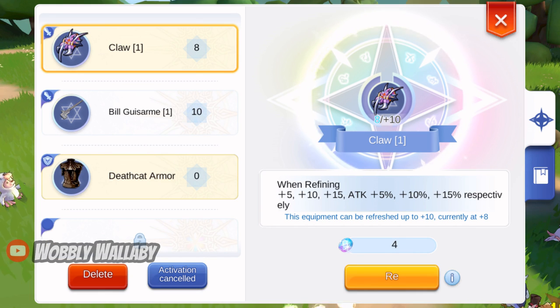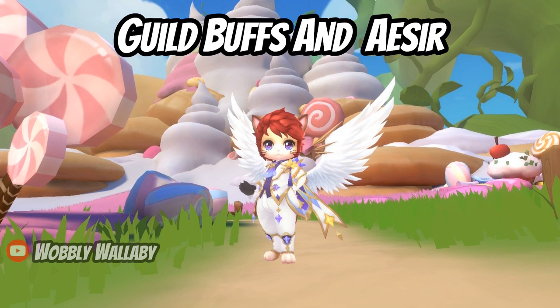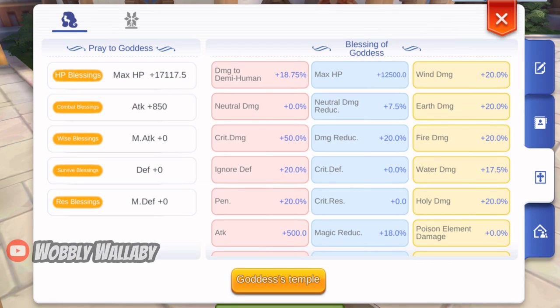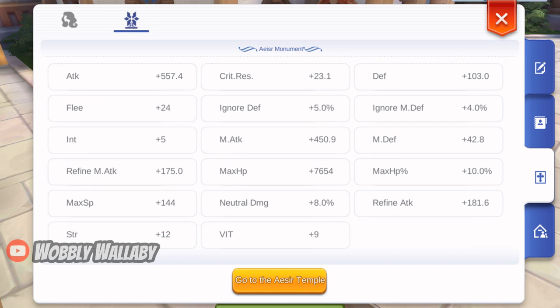For Oracle Mirror, I have the Claw with 5% attack activated. For Guild Buffs and Acer Monument: getting as much HP as possible from Guild Prayers and Blessings is good, with penetration percentage and ignore defense as high priorities. Wind and Earth damage are nice as well. For Acer Monument, try to get as much HP percentage, Vitality, and HP as possible.